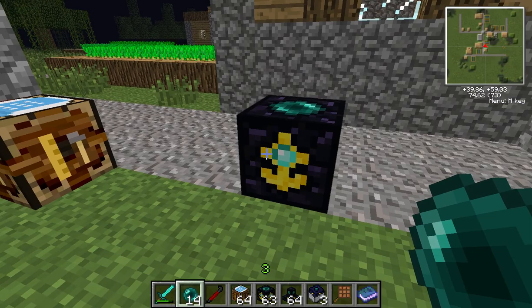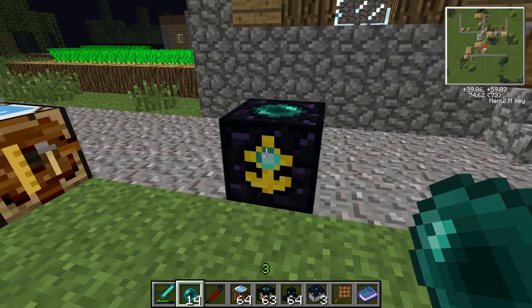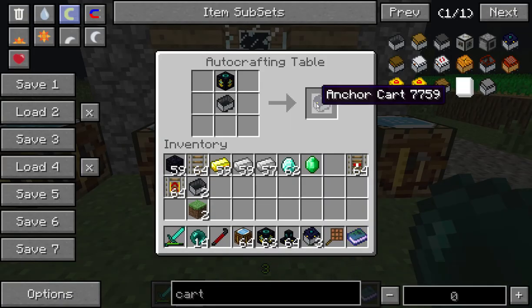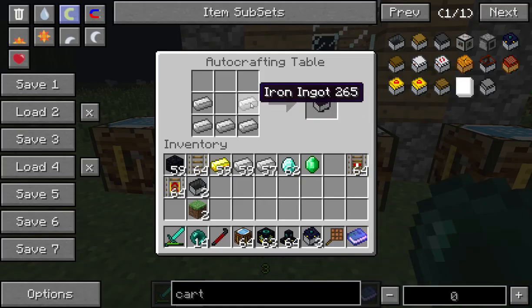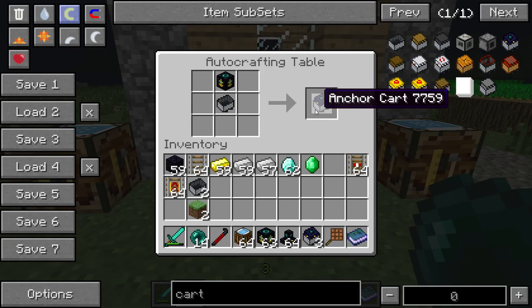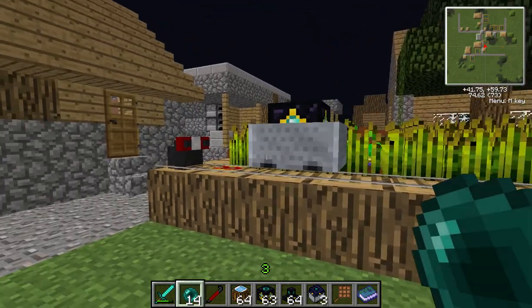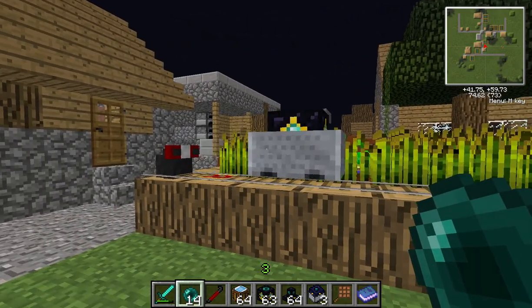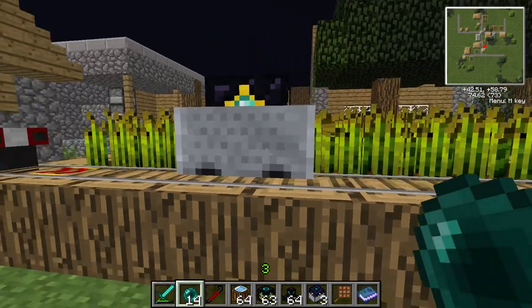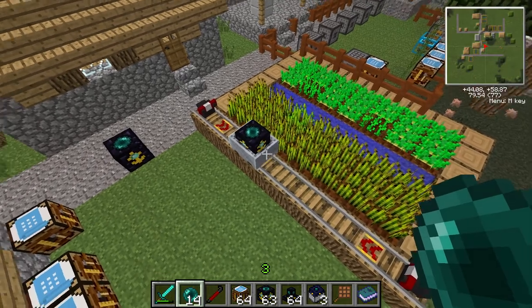There are a couple of different Anchors you can make — well, actually there are only two you can make, but there are three items as part of the World Anchor. The next one I'll look at is the Anchor Cart. That's just a World Anchor and a Mine Cart — Mine Cart is nice and easy, just iron, as if you're making a boat. The Anchor Cart works pretty much the same way, except it is in a cart, which means you can attach it to other carts or a tunnel bore. That way, if the carts or the bore move too far away, they will stay loaded and they will keep going.